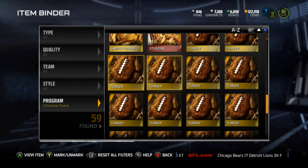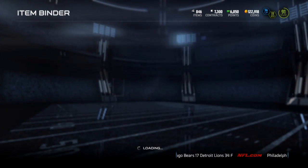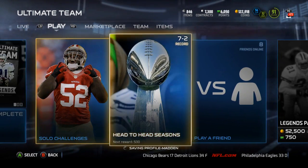Roast turkey, stuffing — I pulled some elites so I'll be able to sell and make some coins off of this. That's probably what I'm gonna do now, and then I'm probably gonna play head-to-head because I'm actually into the playoffs now.